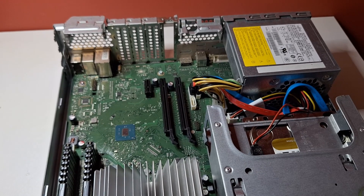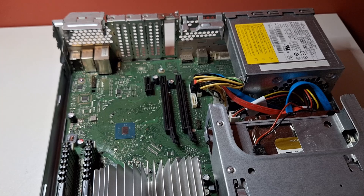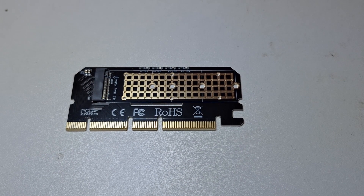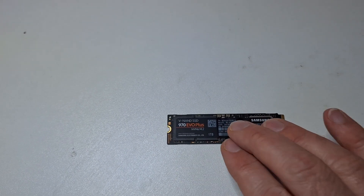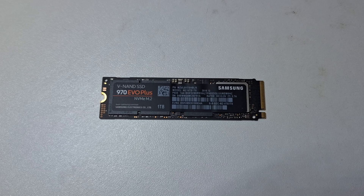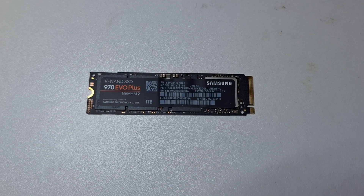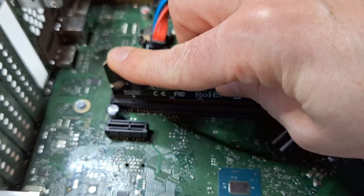Still a far cry from modern PCIe 4.0's 8 GB a second, but at least 10 times faster than a mechanical hard drive. I picked up this NVMe to PCIe 3.0 adapter on eBay for £2 GBP, and to go in it I purchased this 1TB Samsung 970 EVO Plus for just £35 GBP, around US$45 — and I wish I'd bought more of them at this price. The adapter plugs into the socket just like a GPU.